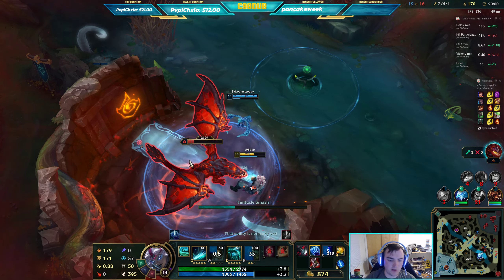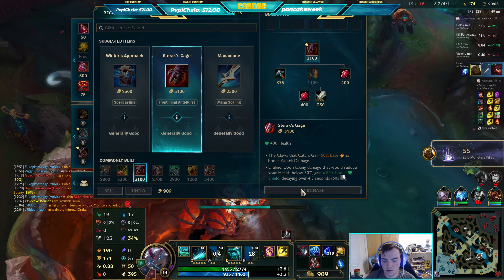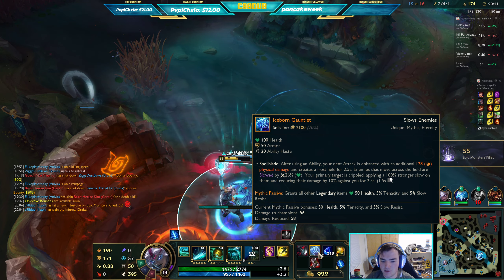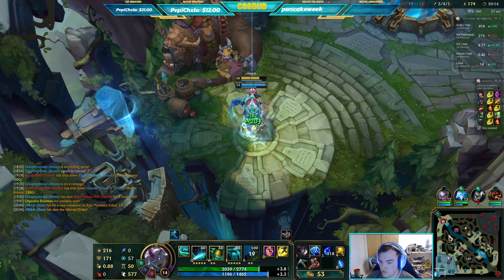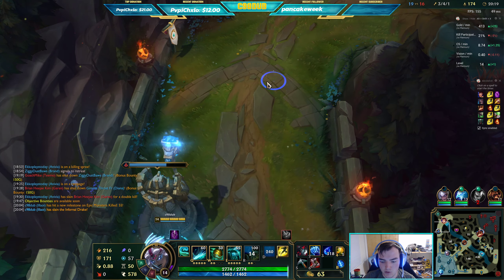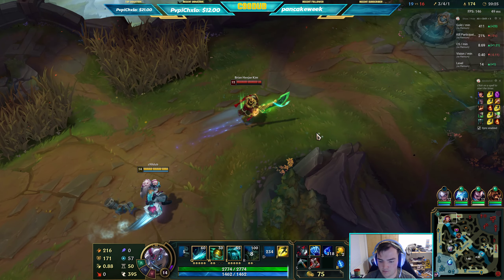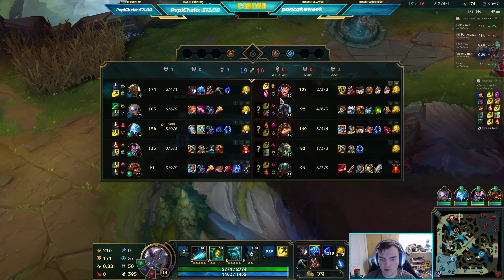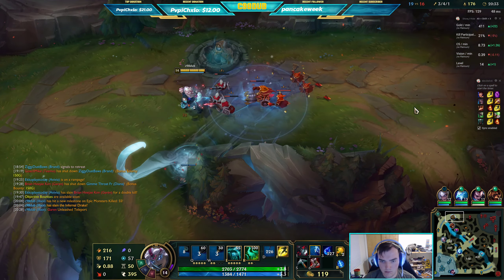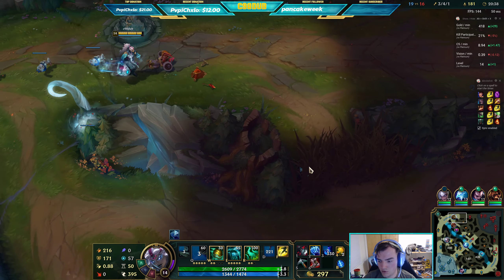Now I have a Sheen proc that slows on my auto attacks every 2 seconds. I'll go ahead and back, give myself a pickaxe. After using an ability, my next attack is enhanced with additional damage and creates a frost field for 2.5 seconds, slowing the enemies around me. That'll make Garen run for his life right after he TP'd.